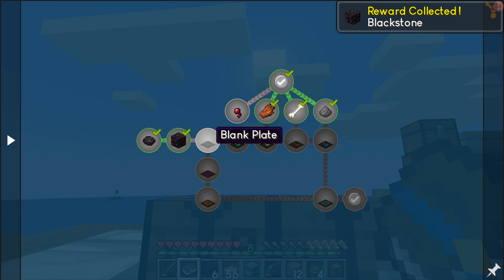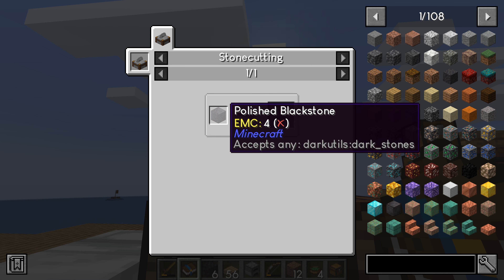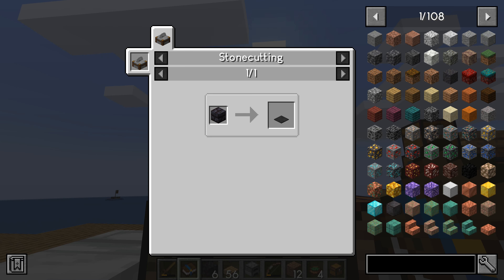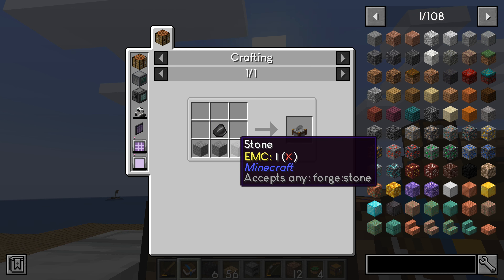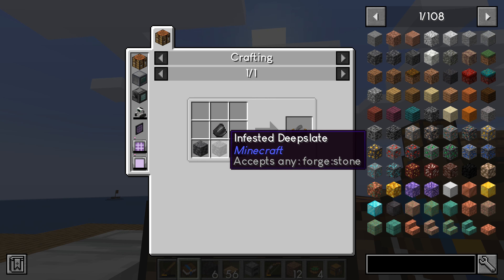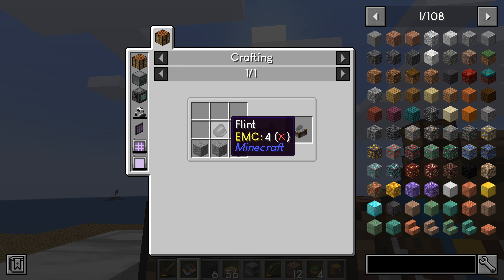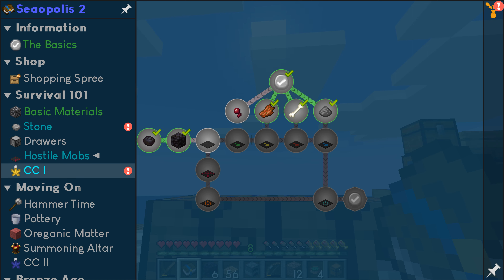Now let's make a blank plate — that's with a stone cutting, so I'm going to have to build a stone cutter. This stone looks like polished — that's regular stone and flint. Haven't gotten to that point yet.